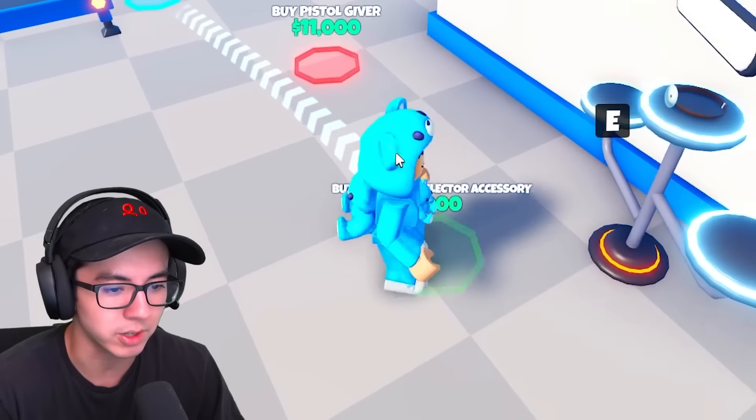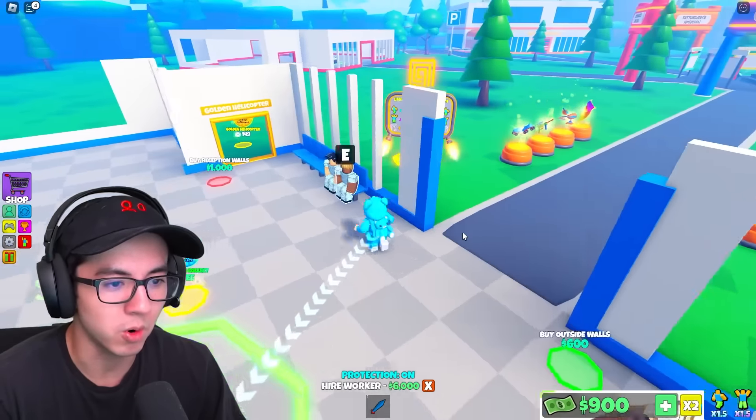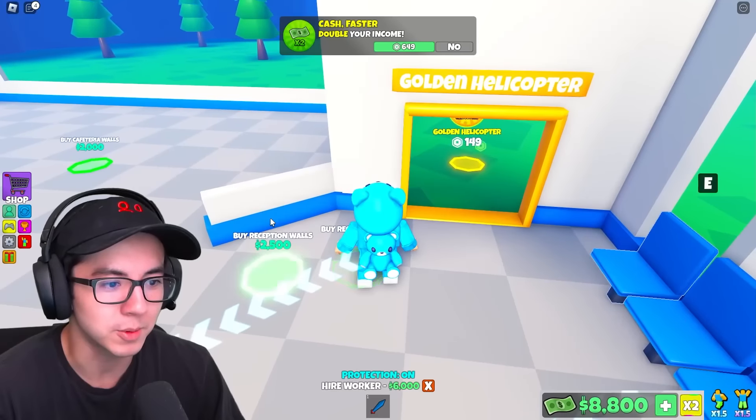Buy doctor reflector accessory — what does that do? I got the reflector on my head. Hey, that's so cool. Buy outside walls, more walls. Let me help my workers pump out some money so I can buy some more stuff. I'm gonna buy the reception walls.